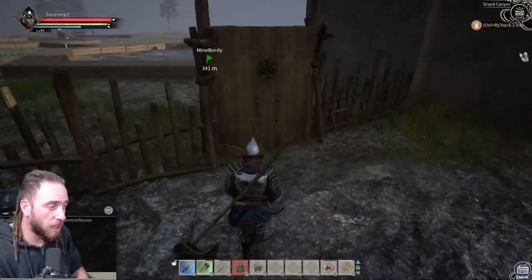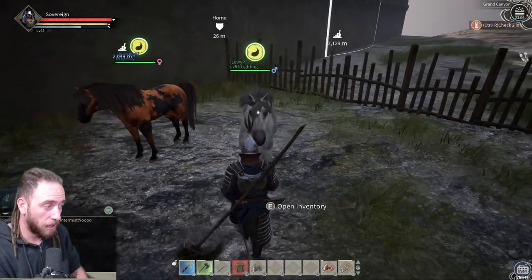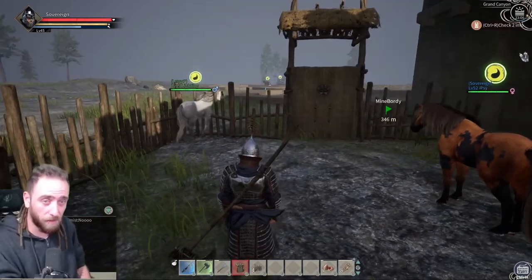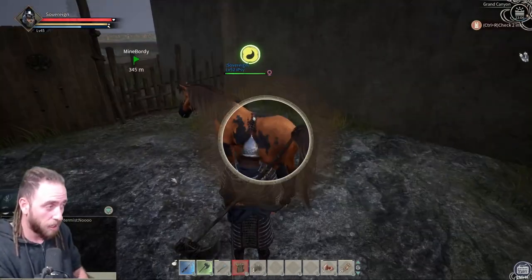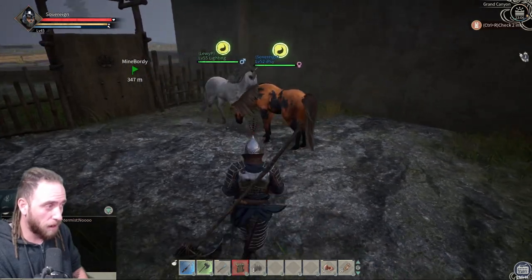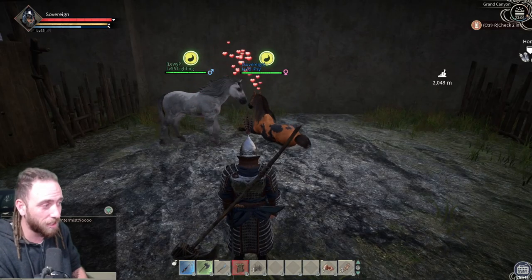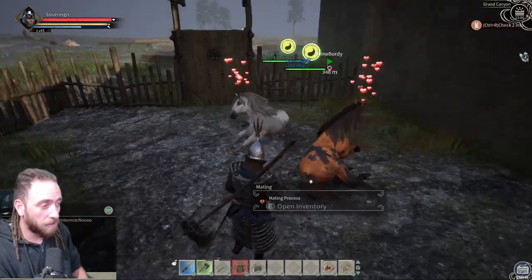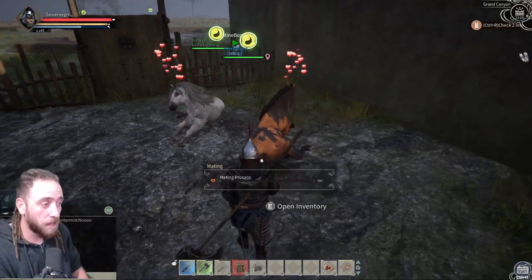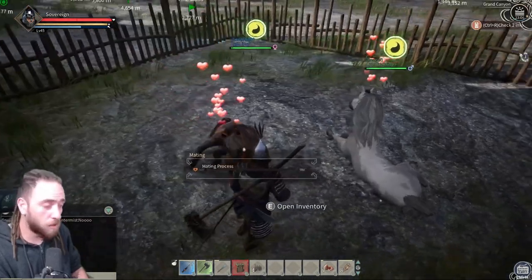Once you've got these two horses walled in with the gate fence around so you can get out, hold E on the horse and set wandering mode. When a horse is wandering, it doesn't need you to place food in its inventory — it eats itself. Set the female on wandering mode as well. The two horses will walk around, walk up to each other, and have some lovely love time — look at those love hearts!